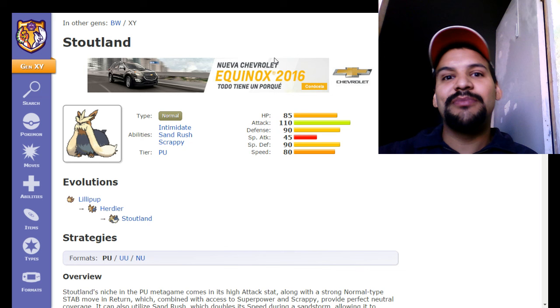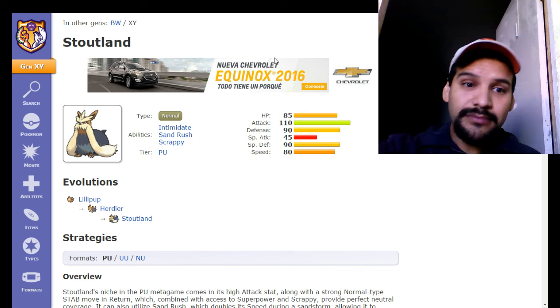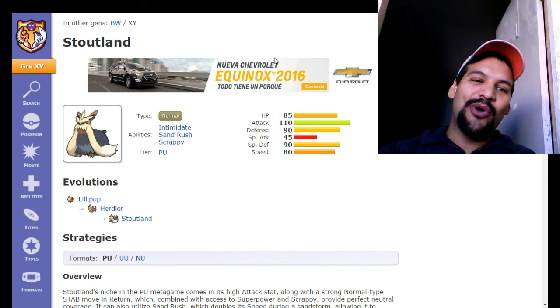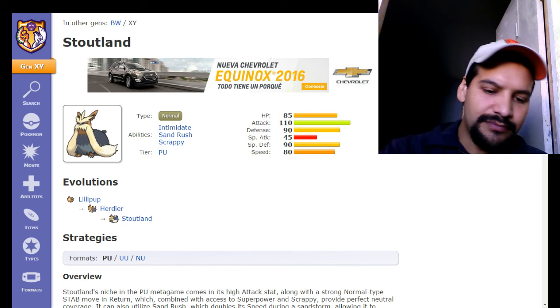This is a giveaway — before I say anything else about Stoutland, this is a giveaway. You can watch the last video where I caught him with the Volcanion off Route 101. I have the hidden ability one and the normal one. I had no idea what I was going to do with him, but today I've mapped out a total lifetime plan for what I want this Pokemon to do in battle.